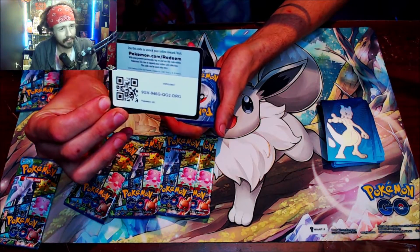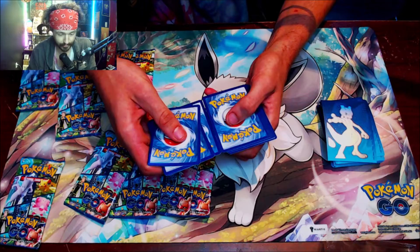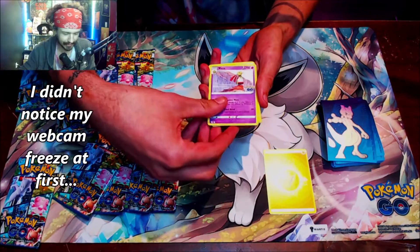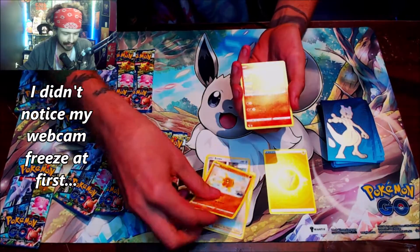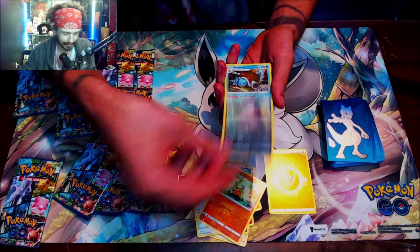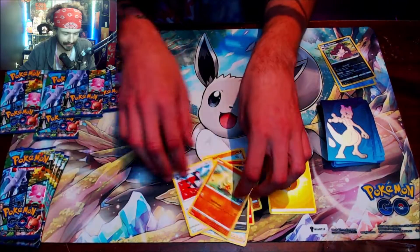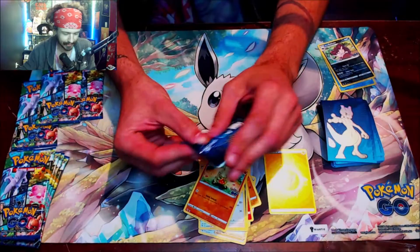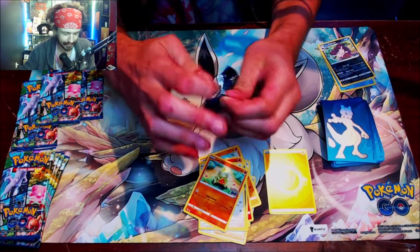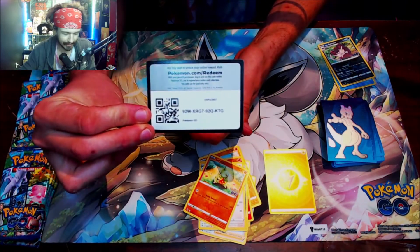Here we go, first pack! Normally on the streams I don't give away codes, but I use them for other reasons. We've got psychic and lightning energy. Let's see — Blanche, Eevee, Snorlax, Raticate, Tranquill, Larvitar, Raticate, and Blastoise — but not the radiant one, and that's the only one I need for the radiance set. Speaking of radiance, that Charizard is beautiful — I already have it but it'd be kind of sick to get another one.